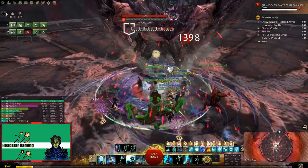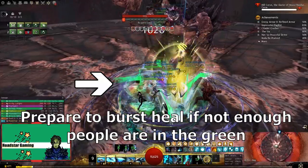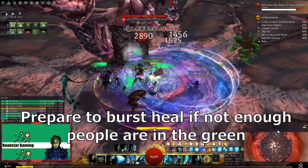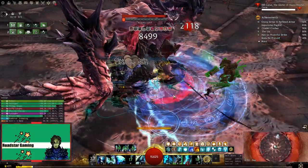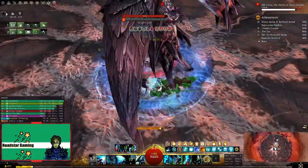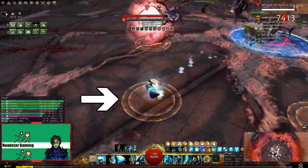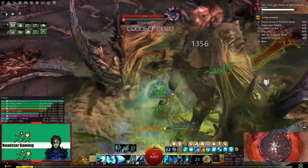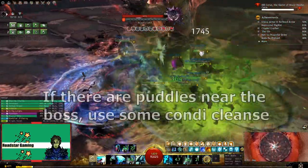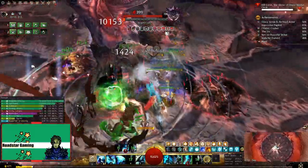Then when you see someone getting a green circle under them and they are not with the group, prepare for some heals as this will hit hard everyone in the squad. The boss will also get empowered stacks that increase the damage, which means you need to heal more. Right after this, he will use a skill that adds puddles under everyone. If some players drop these near the boss, they will inflict Torment to everyone that steps inside them, so you can use some condi cleanse if you see someone taking too much damage.